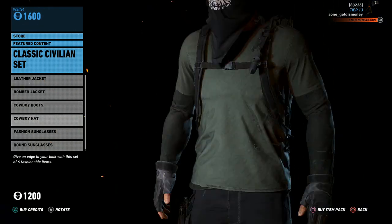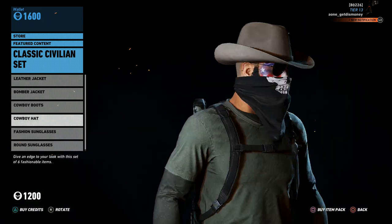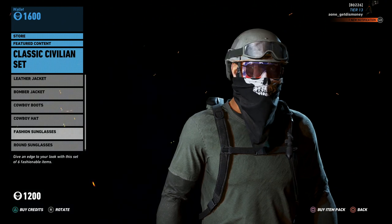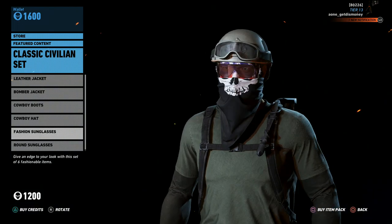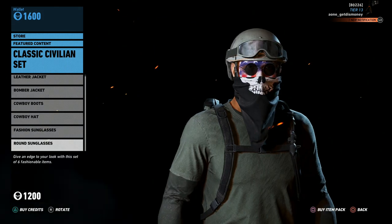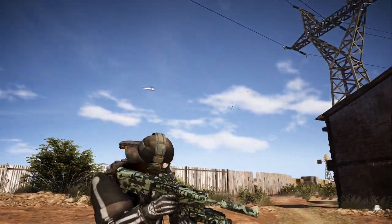We also got some cowboy boots, which are kind of hard to see when you're wearing pants, but there they are. We also got a cowboy hat, and this is probably the thing I like the most from this DLC. Let's spin them around so you can see the back. We also got some fashion sunglasses and some round sunglasses, so that pretty much sums up the new DLC that came out today.